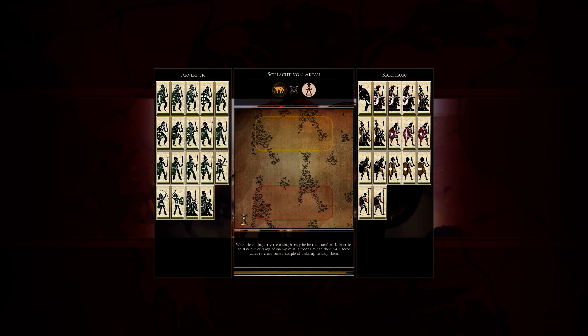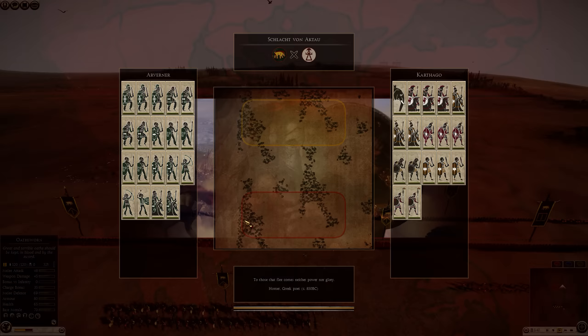This is the third and final battle between Babykiller and Master Bean in the Use It and Lose It tournament — Carthage versus Arverni.